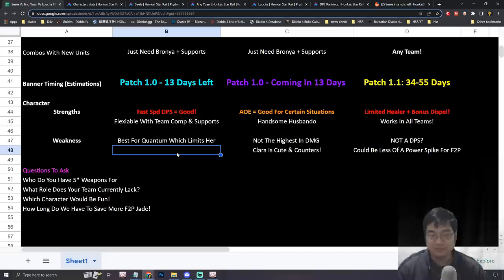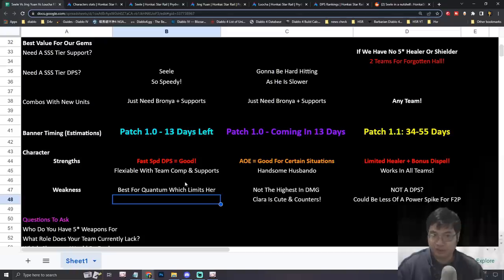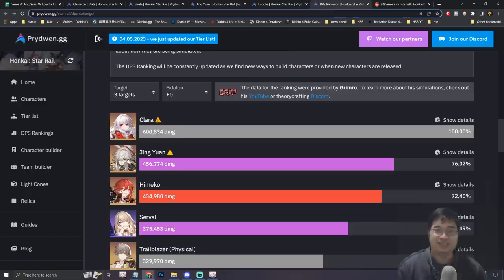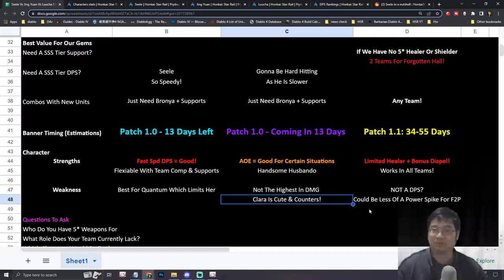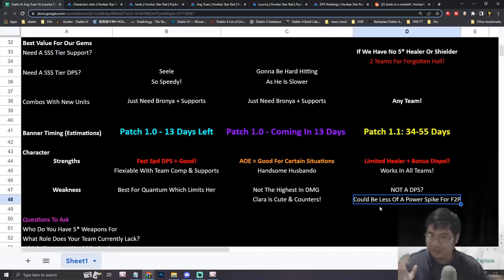Each character also has weaknesses. Seele excels at quantum damage but this limits her when enemies don't have quantum weakness, and she doesn't do much AoE. Jingyan's weakness is that he's not the highest DPS for multi-target content, especially since Clara can counter a lot — so if you have Clara, you may not need Jingyan. For Lucha, it's hard to assess his weakness fully, but investing your free-to-play jade into a healer won't give as big a power spike as a DPS.